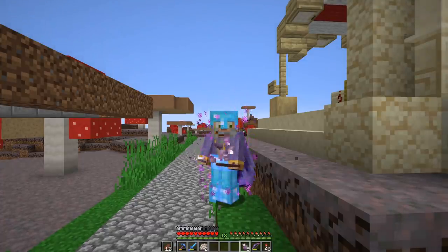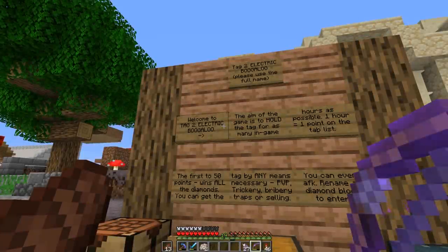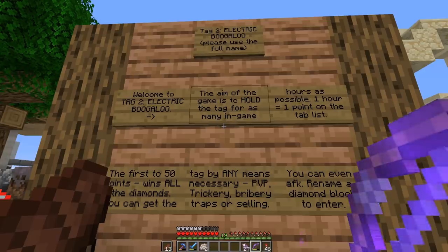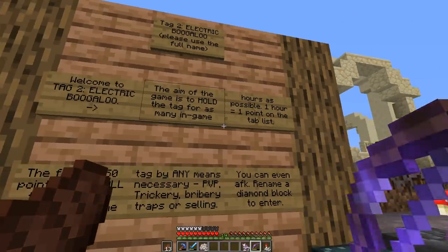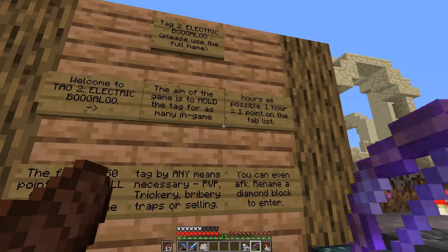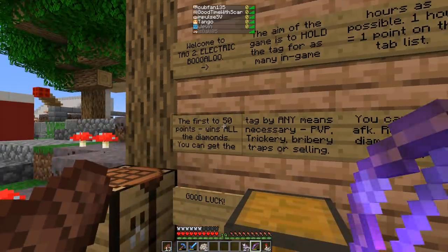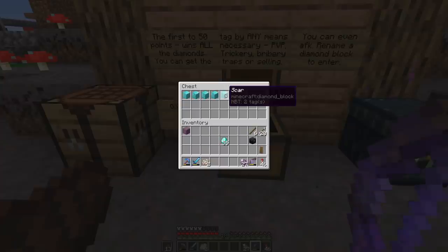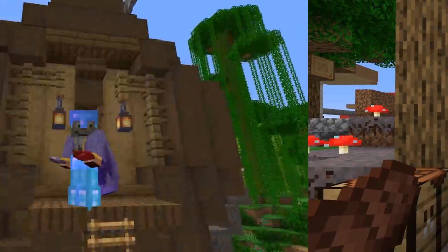Still no tag — not down underground either. Welcome to Tag 2: Electric Boogaloo! The aim of the game is to hold the tag for as many in-game hours as possible — one hour equals one point on the tab. Nobody has it yet because they haven't held it for more than an hour. Once somebody has held it for 50 full hours, they win the game. Paid up and ready to play!